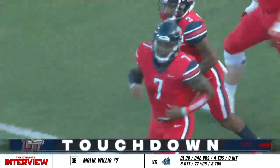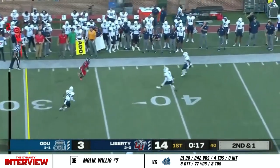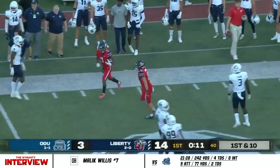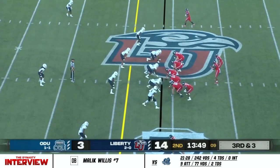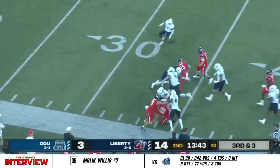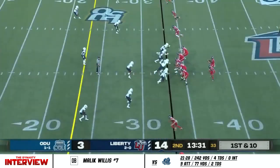Willis slinging it again, this time to DeMario Douglas. He has first down yardage, now lowers the shoulder, stays on his feet, and almost tightroped across that front sideline. And to TJ Green, coming to your side — he has first down yardage, using the blocking, and finally tripped up inside the 35-yard line. First down for the Flames.